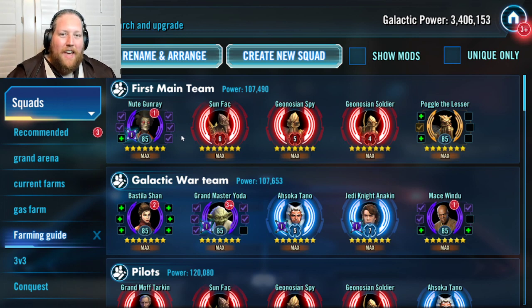When you're starting off in the game, these are the two teams you want to go for right at the very beginning. The first main team is the Nute Gunray-led Geos. These Geos are one of the key teams you need to get into a great guild and to do well in the fleet arena. They do all right in the raids too — not the greatest, honestly — but they're an okay first raid team. Mostly they shine getting you into a good guild and doing great in fleet arena.